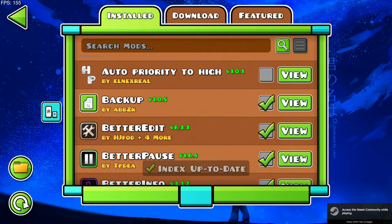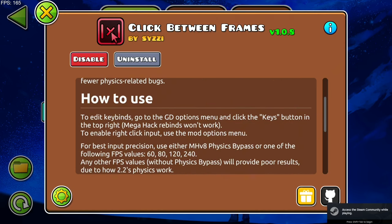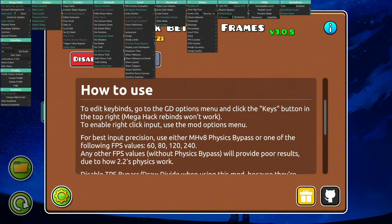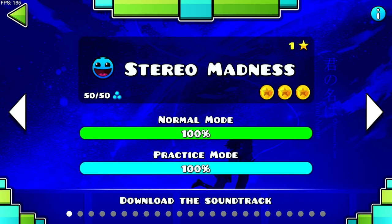Right now I should have the mod activated, which I do. Let's figure out how to turn this on — okay so we need physics bypass on, need that. Let's give it a shot.